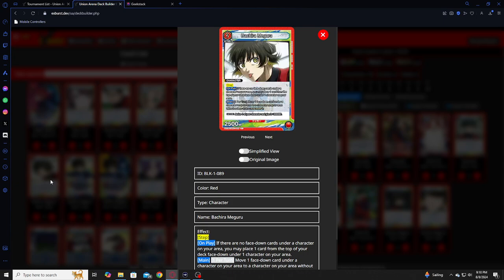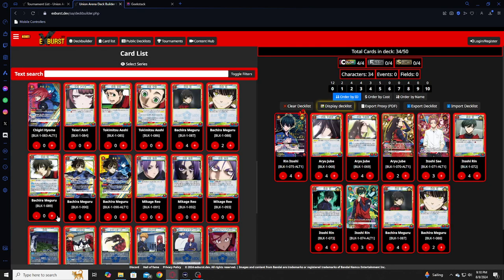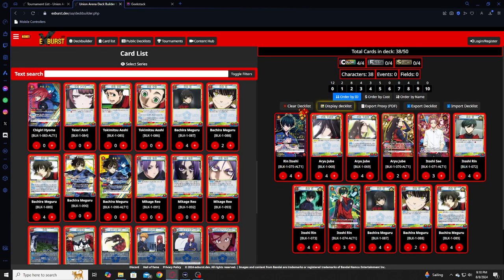We've got the on-play Bachera — main move card, super good. I kind of really wish you could use effects during battles, because this deck would be so OTK if you could, and I'll show you why with the next Bachera. So, four of him, absolutely.